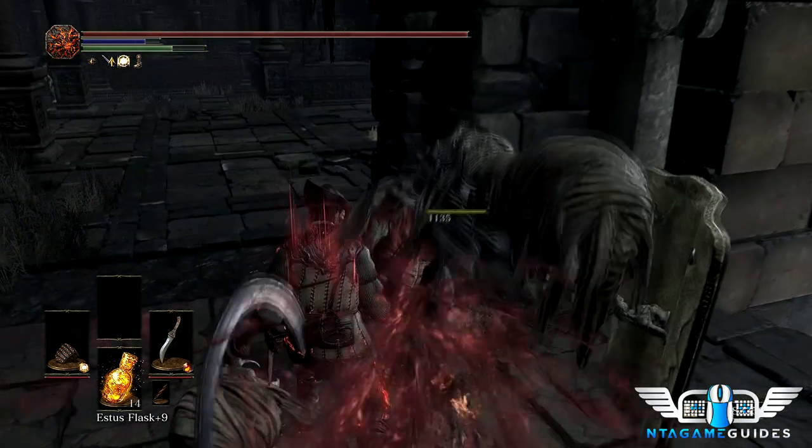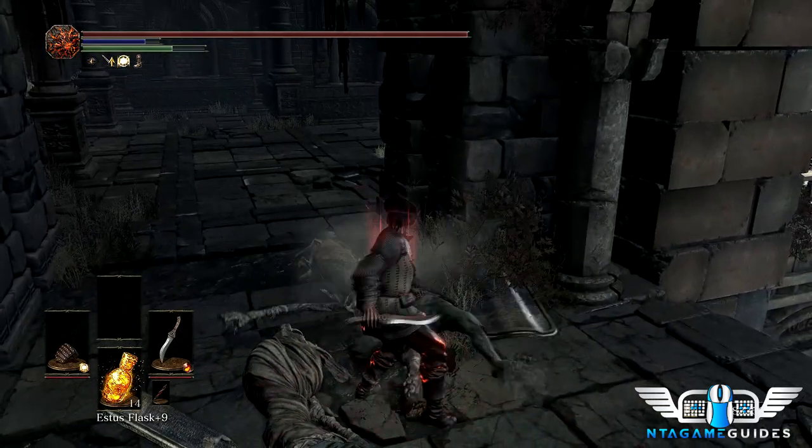Get the bandit knife out and gingerly walk up to this guy — he doesn't even know we're here because of the slumbering dragon crest ring. I really like this ring; it's one of the best in the game. It makes a lot of areas easier — wish we could have had it in the Ashes of Ariandel DLC. We'll kick the shield out of the way and take this guy out.